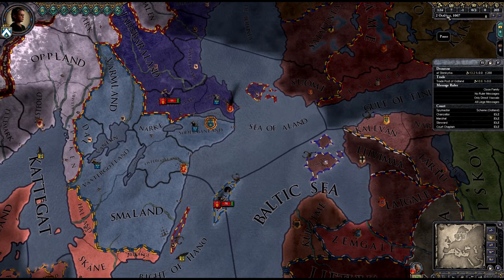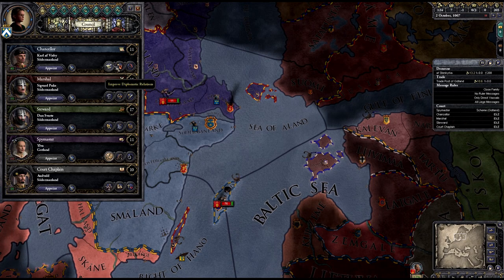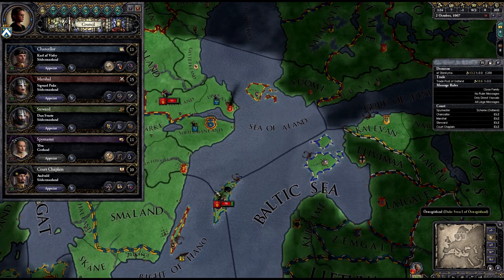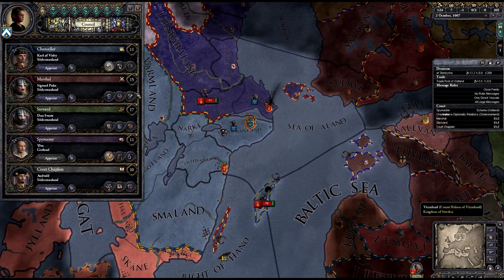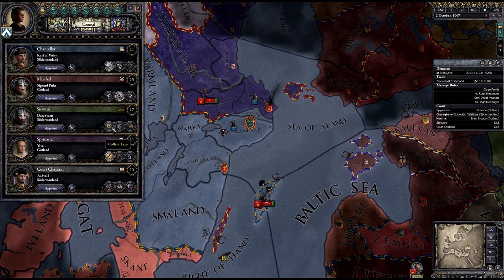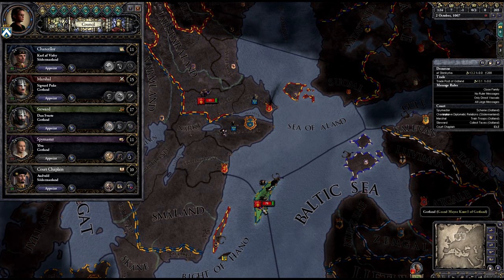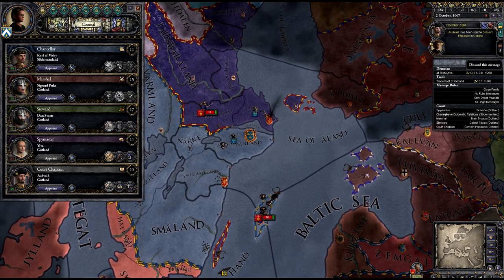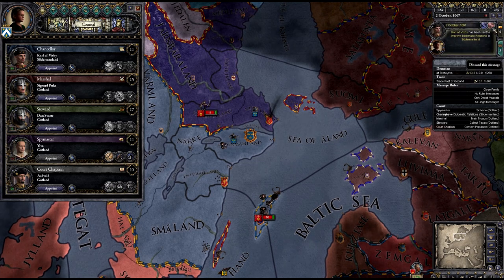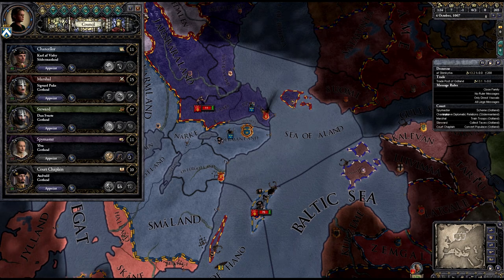Almost forgot — Chancellor should improve relations with our king. The Marshal should train troops. The Steward should collect taxes — we need the money. And the bishop can continue converting the populace. Good.